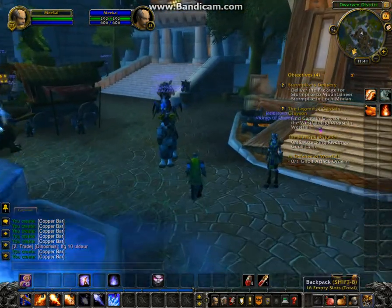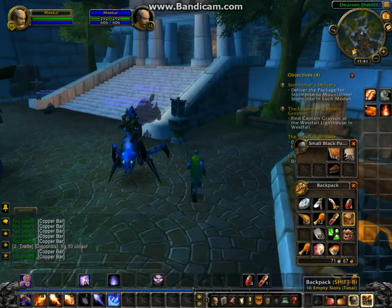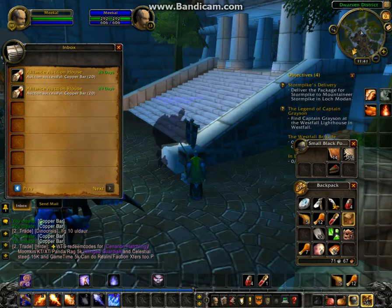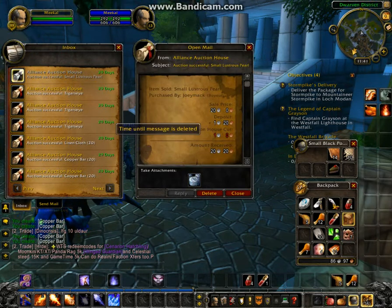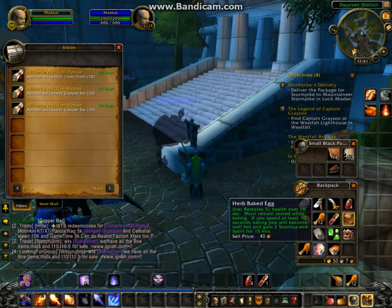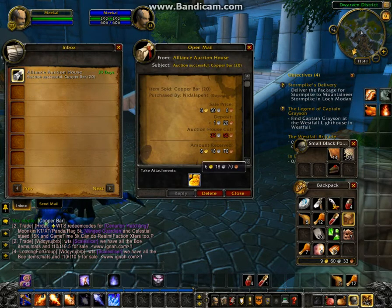We're going to check the mail here. Since I've been questing, my character now has 71 silver. Looking at the auctions — the rough stone sold, the tiger's eye sold, and if you're paying attention down here, you can see them up to one gold. My linen cloth sold, and some of the copper sold.